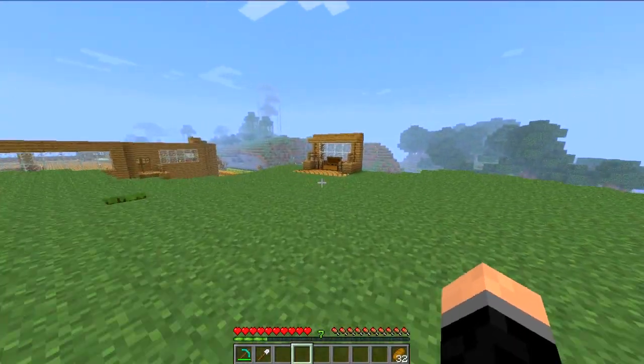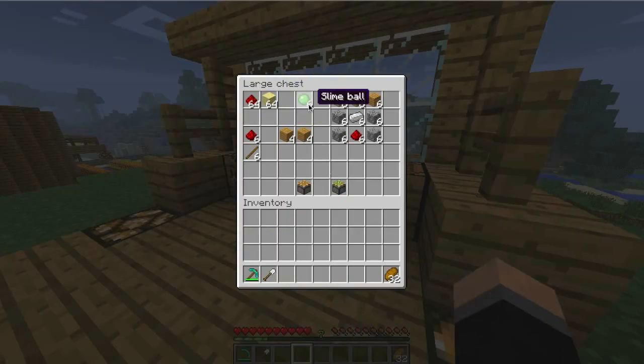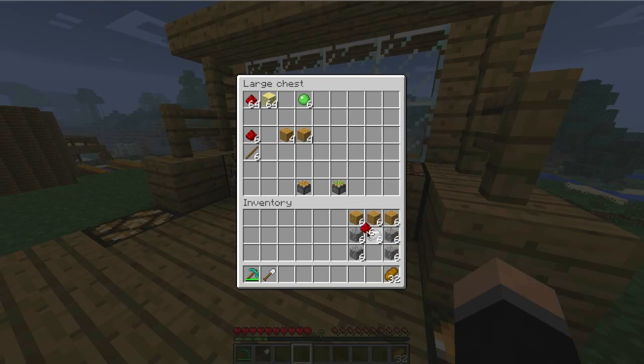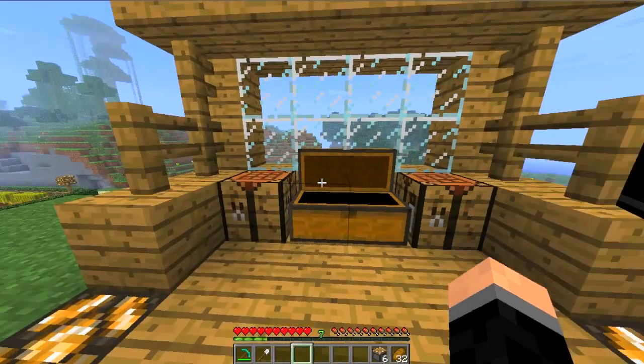If we head back over here, we can see some of the crafting recipes needed to create it. First, I'll just drag these down so we can create the six pistons. You've got wood along the top, cobblestone down the sides, then you've got the iron ingots in the middle with redstone on the bottom, and that creates six normal pistons.